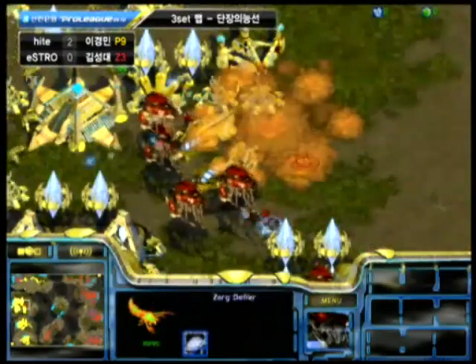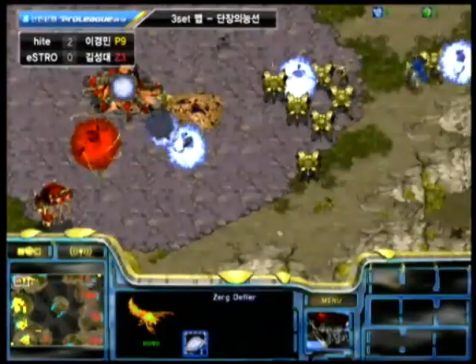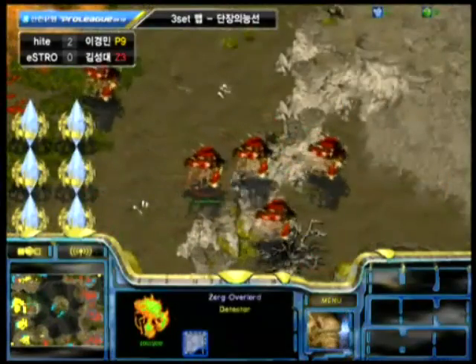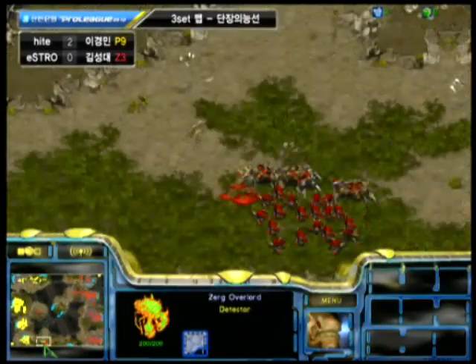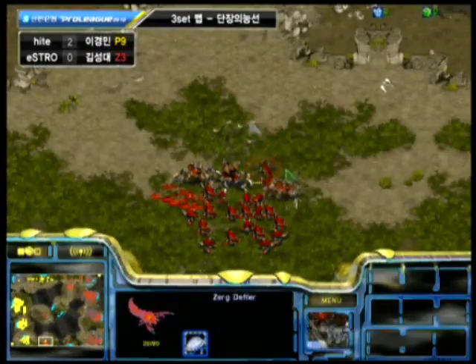Here comes that big drop. Defiler out first, which is a very nice play — he's putting down a Dark Swarm and is going to be able to take out a lot of these cannons. Harangi does have some High Templar in the area. I think Action actually pulled out with that drop — he saw those High Templar and just didn't want to deal with it.